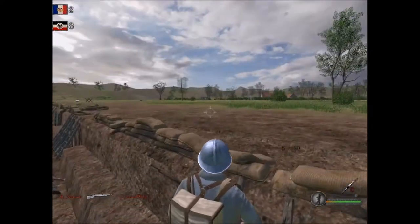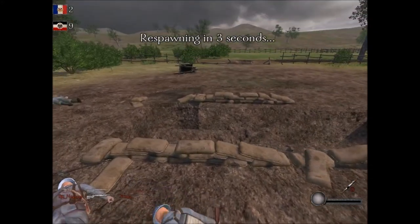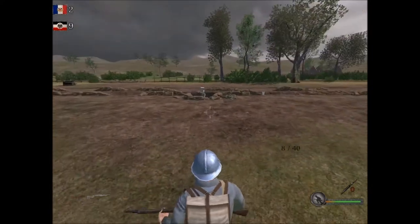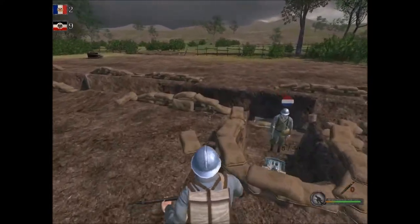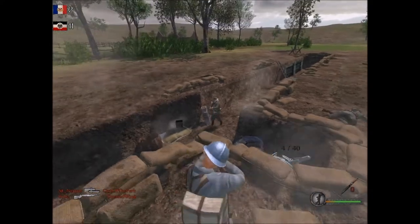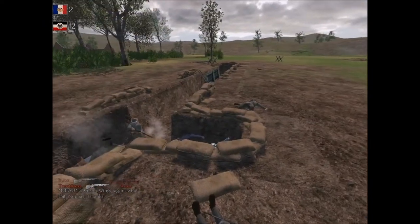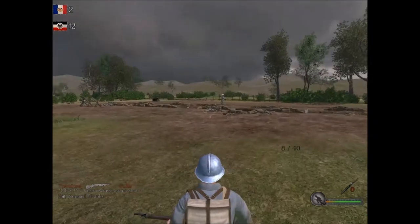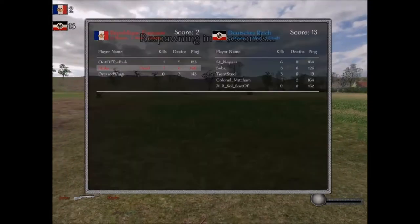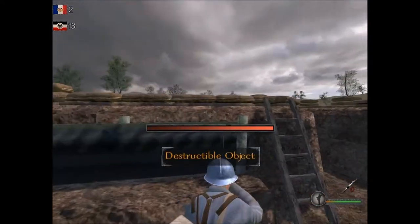You have to aim down sights — right mouse button — to shoot. It's very strange; I don't know if that was intentional or not. One good thing about the French main rifle is they have an eight-round internal magazine. Germans, I believe, only have five. The French weapons vary — I know there was one with five rounds, and they do have a rifle that only has three rounds for some reason.